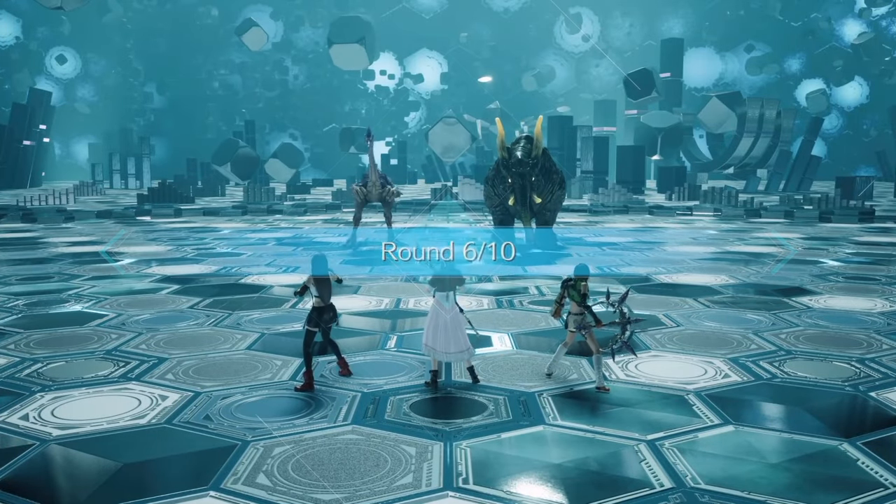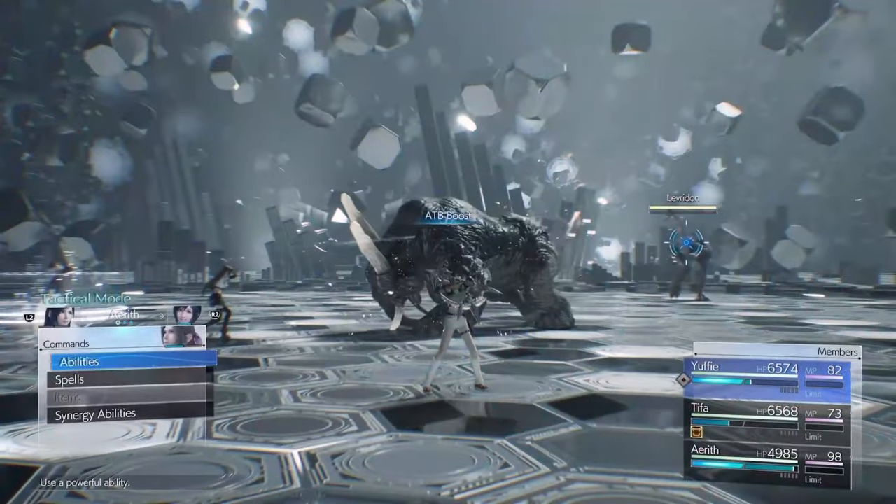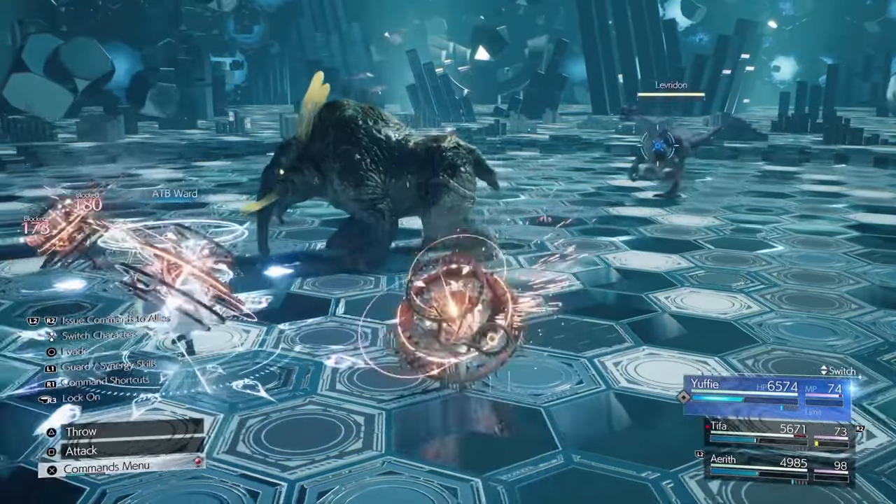Round 6 can seem scary as you will get really low on your HP, but once you're set up the HP Absorption will come into play, topping you up. You may have seen it in other fights but it's definitely noticeable here.